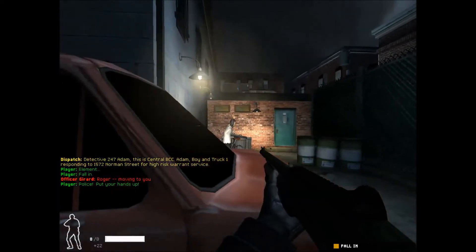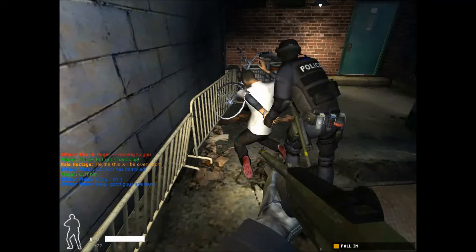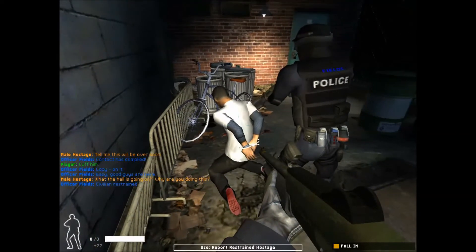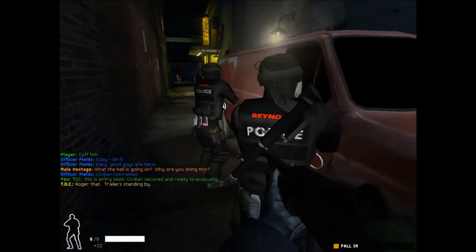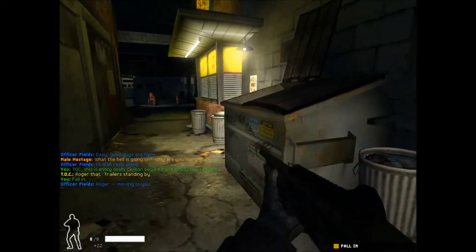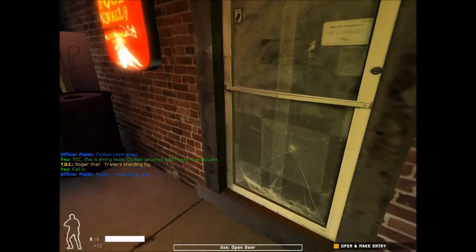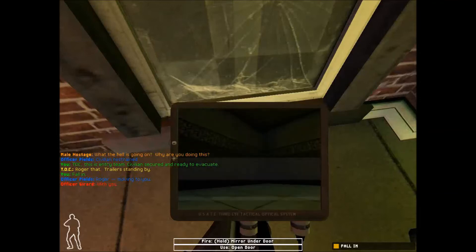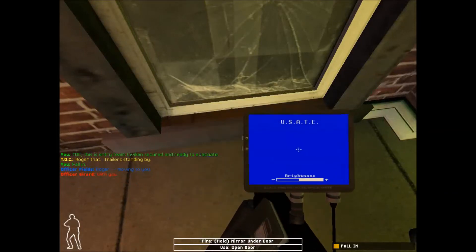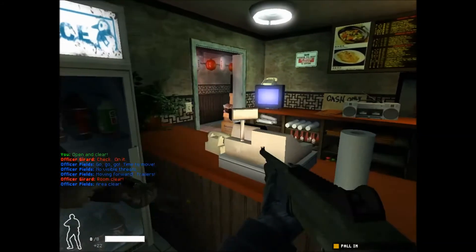Put your hands up and get down! Suspect complied. Zip him up. Got it. We'll get you out of here. Talk, this is entry team — civilian secured and ready to evacuate. Roger that. Trailer's standing by. Fall in and prepare to move. Copy. On our way. Open and clear. Go, go, go! Time to move! No visible threats. Trailers, move in. Clear! In position.